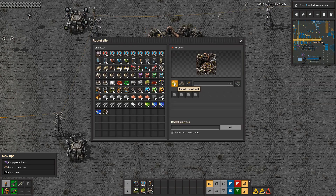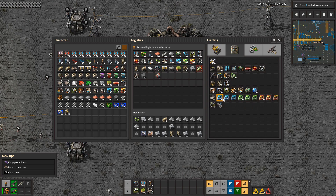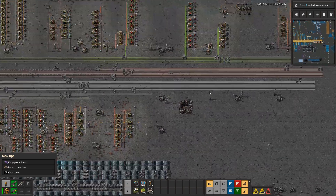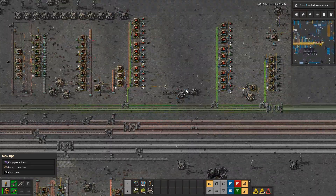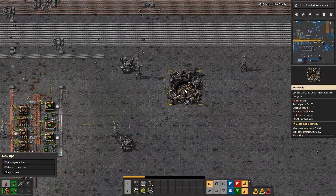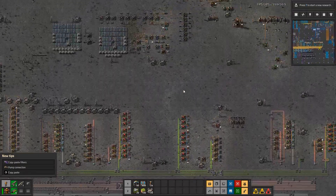Our next step: the first thing we need is the rocket control unit. The rocket control unit needs a blue circuit and a speed module. A speed module is made from green and red circuits. A blue circuit uses sulfuric acid plus green and red circuits. So we're going to be using a lot of green and red circuits — and we don't have any red circuits on this line.